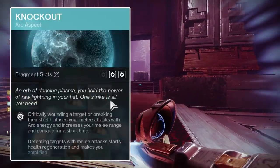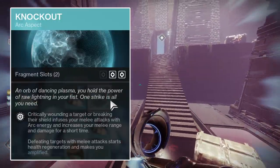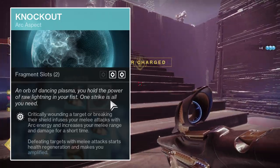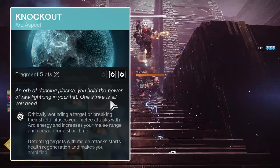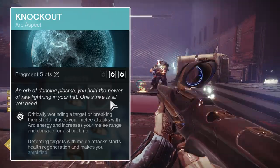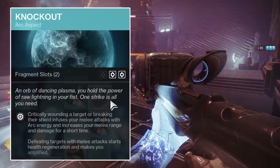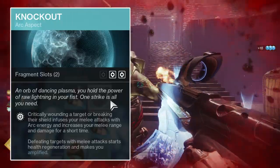The second aspect is Knockout. This will give your melee abilities increased range as well as 60% increased damage for its duration upon breaking an enemy's shield. Knockout lasts 6 seconds and can be refreshed at any point during its duration. While Knockout is active, your unpowered melee will also count as powered melee abilities for most mods and fragments that require powered melee kills, and will deal arc damage. Knockout also makes you amplified when defeating enemies with melee attacks, as well as instantly starting health regeneration. Finally, Knockout gives 2 fragment slots, which allows for more build crafting options than the Juggernaut aspect, which only gives 1 fragment slot.